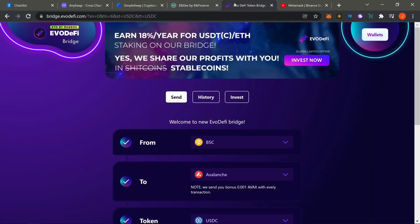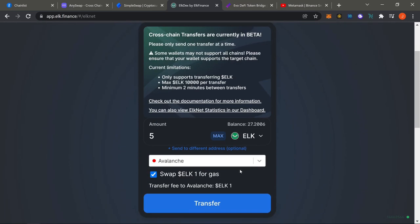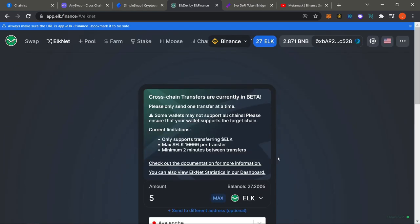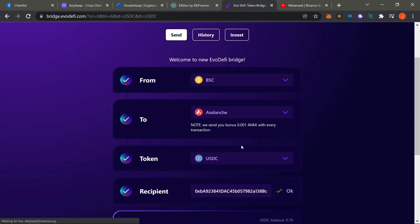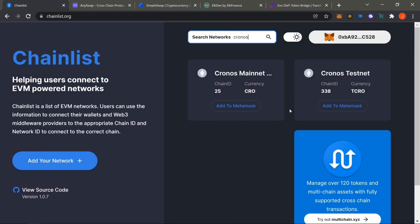Both methods together work great. Use ELK for the gas fee swap first to guarantee you have some AVAX for gas fees. Once you've done that once or twice and have enough for gas, use EvoDeFi with USDC for the rest. You can use both methods and you'll be fine. That's basically it for AVAX — check out the rest of the video for other chains.